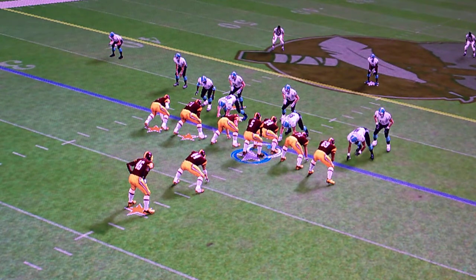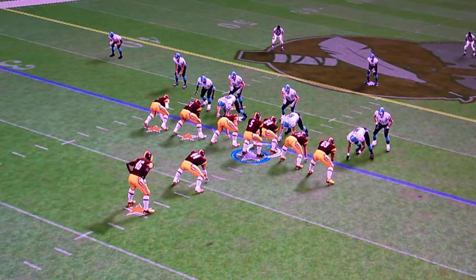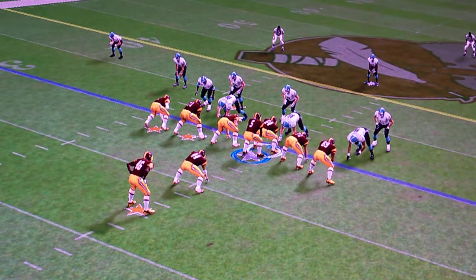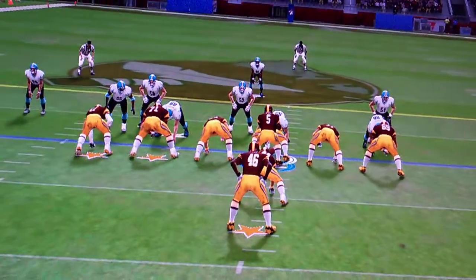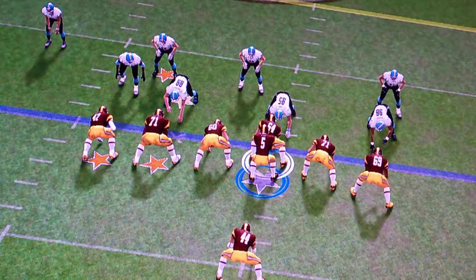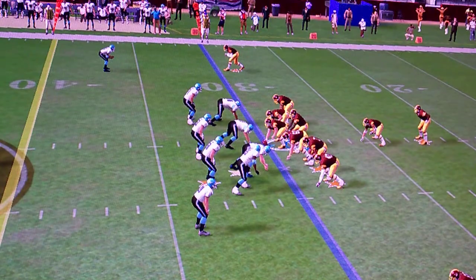Let's make something real clear — this is how a play should actually play out. I have the Washington Redskins, because no one has created the Redskins in this game. I put together the top 11 Redskins on the team, but it's not about the top 11. Let's talk about this play right here. I got Donovan McNabb at quarterback. I'm going to play it from regular camera view — see how y'all like this.